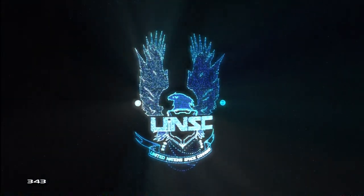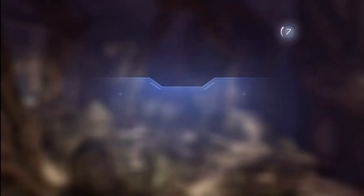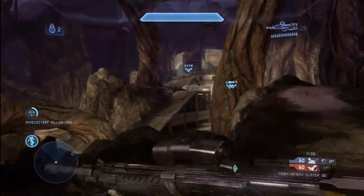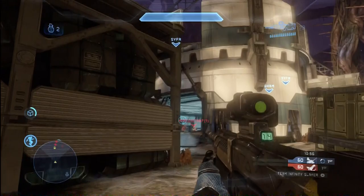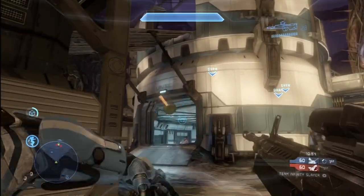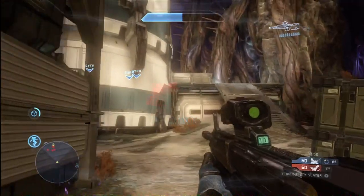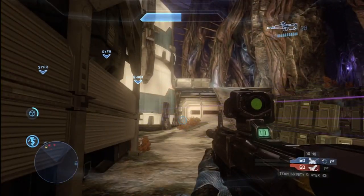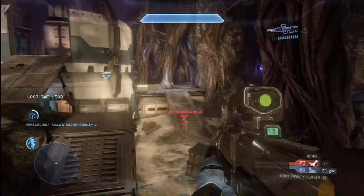You need to keep a close eye on your kill-death spread. When you go into the matchmaking statistics after a game, that's the number one statistic you want to monitor — your kill-death spread. You want that number as high as possible. You can go into your career statistics and check your career kill-death spread. I recommend you do this from time to time and monitor your progress. If you haven't set a goal for yourself yet, I really recommend that you do that.